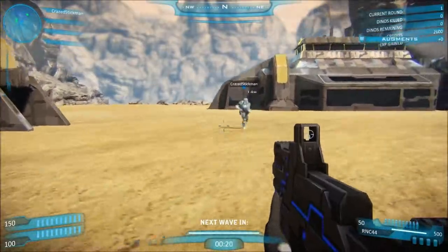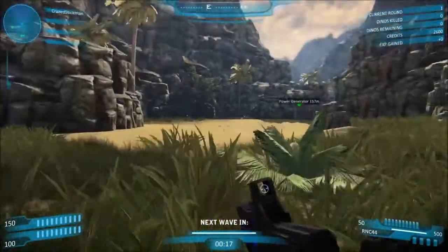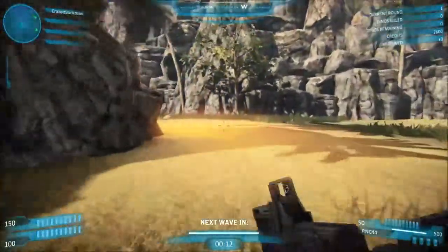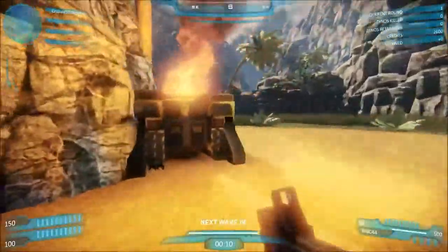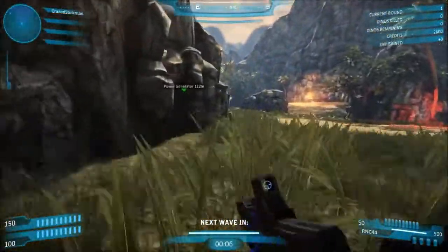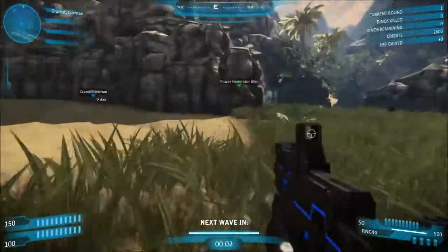The primary's not too bad. We can buy an augment right now but I don't think it's super necessary — might as well wait till we've got some credits. The best thing we should do is defend our power generator and make sure no dinosaurs try to murder us, essentially.